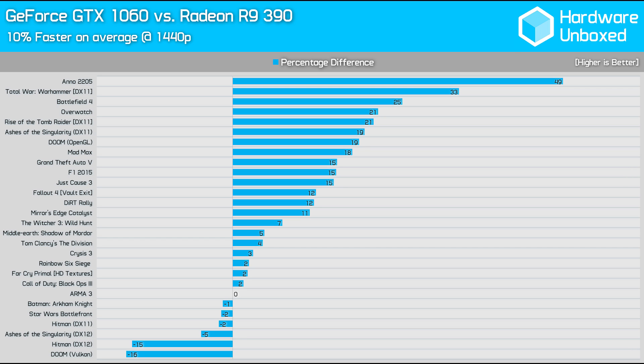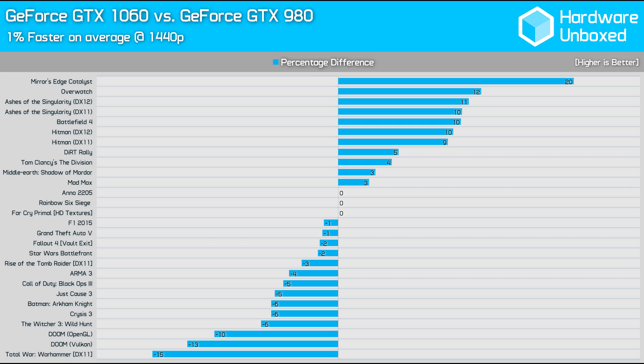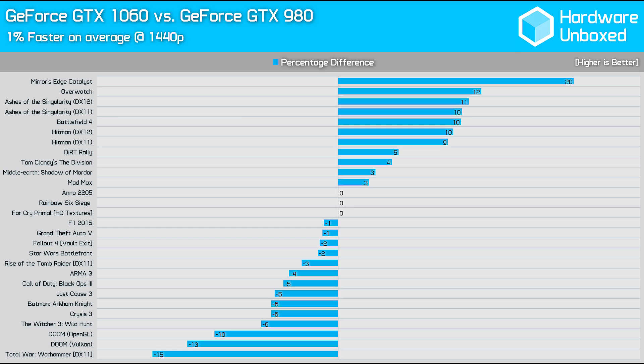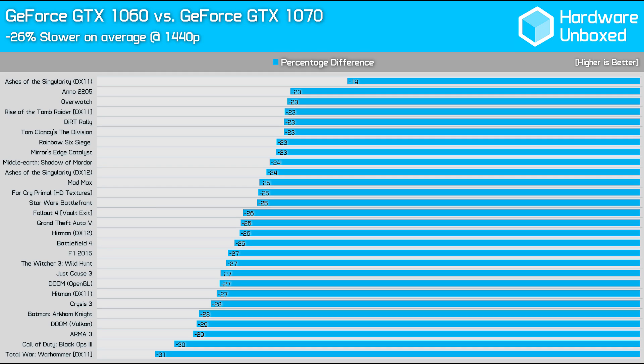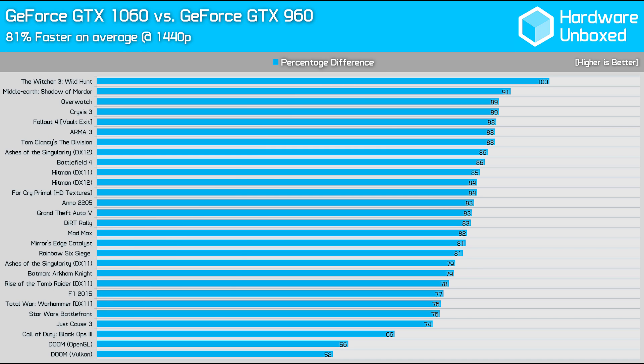Compared to the R9 390, the GTX 1060 was on average 10% faster at 1440p. Against the 980, Nvidia promised the power of a GTX 980 for every gamer — and they look to have delivered, as overall the 1060 was 1% faster, though for more than half the games tested the 1060 was slower, mostly by 5% or less. The 1060 was on average 26% slower than the GTX 1070, which isn't bad given the Founders Edition is at least 26% cheaper while partner cards should be around 40% cheaper. Those rocking a GTX 960 will certainly notice the upgrade, as the 1060 was an average 81% faster — worst case scenarios still saw over 50% more performance.